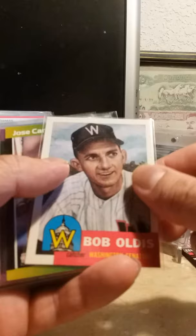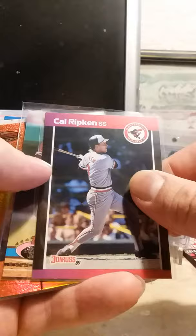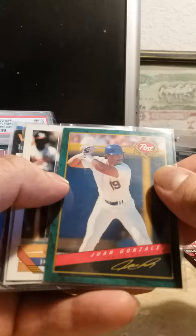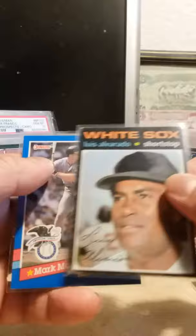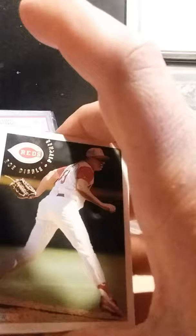When I opened it, on top there were some sleeved cards. The sleeved cards included a John Smoltz, a '92 Frank Thomas, a Bob Oldis reprint — obviously — a Jose Canseco 40-40 Club card, an '89 Ripken, Barry Larkin, a nice Bowman's Best Kurt Schilling, Juan Gonzalez, Deion Sanders, a 1970 Luis Alvarado, and a Mark McGwire All-Star card.